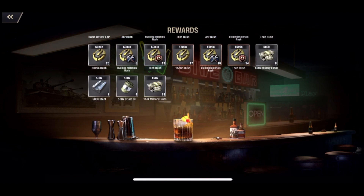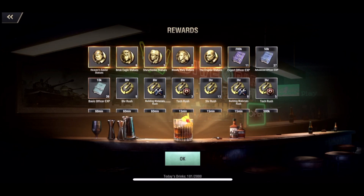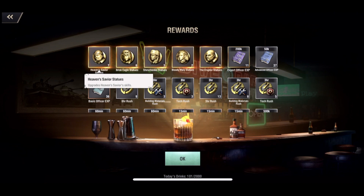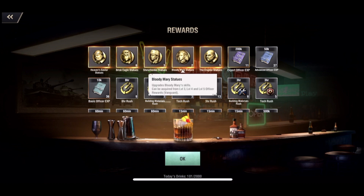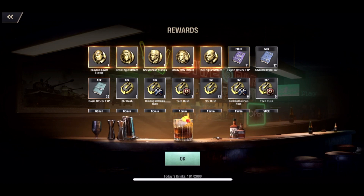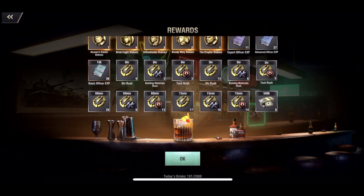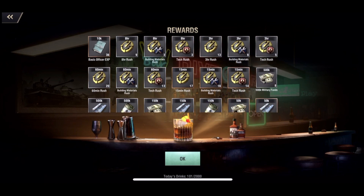All right, here we go. This doesn't look too terrible. Starting from the top: seven Heaven Savior statues, six Brisk Eagle statues, three Antoneva statues — already got her maxed so kind of irrelevant. Two Bloody Mary statues — got her maxed too. One Eruptor. We've got 11,200,000 officer EXP books — that's huge, that is awesome. Also 37,500,000 officer EXP books and 36,100,000 EXP books. And nine eight-hour universal rushes.